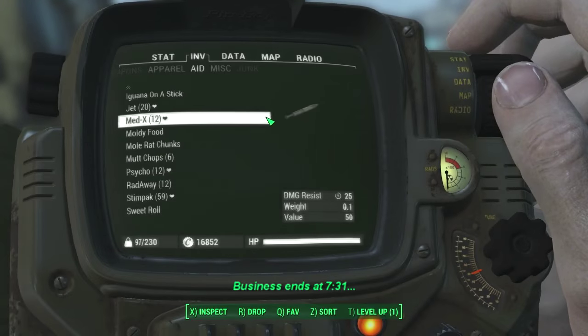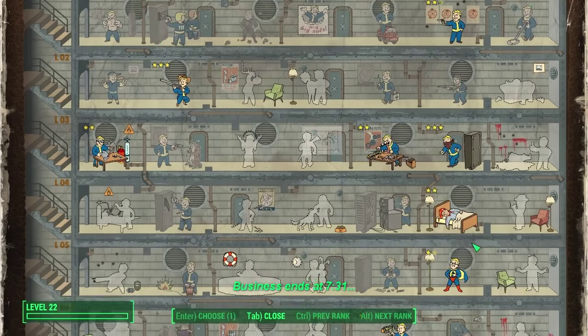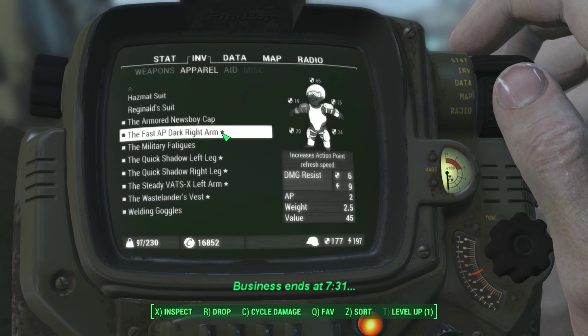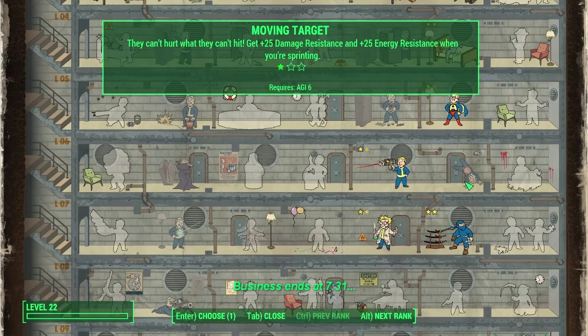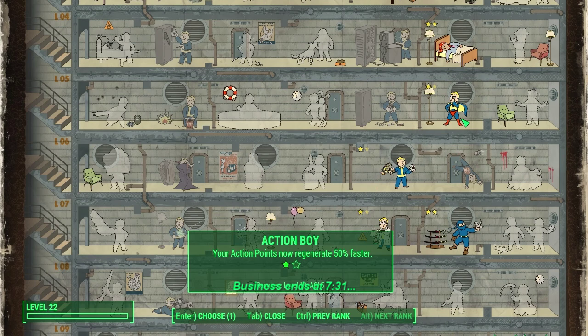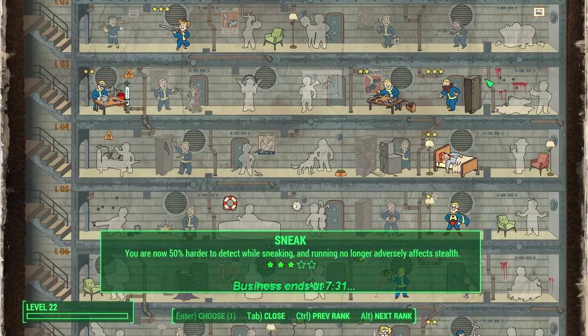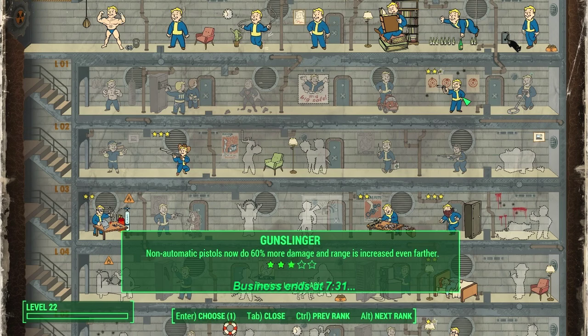Now we're going to be doing lots of running around. I originally thought that Action Boy would be a good choice at this point. After some testing, I realized that with the Fast AP Dark Right Arm, this increases my Action Point Refresh Speed. Stacked on top of Action Boy, it brings my AP refresh speed down to nine seconds flat — that's down from 15 seconds. If I get Action Boy 2, it'll decrease it further to eight seconds. So I only gain a second and have to spend a perk point on it — not a valuable expenditure. Instead, I'm going to put it into Gunslinger and give my Deliverer even more damage.